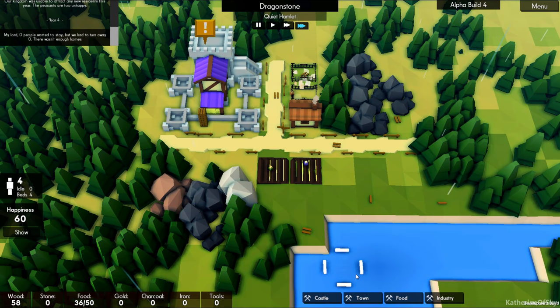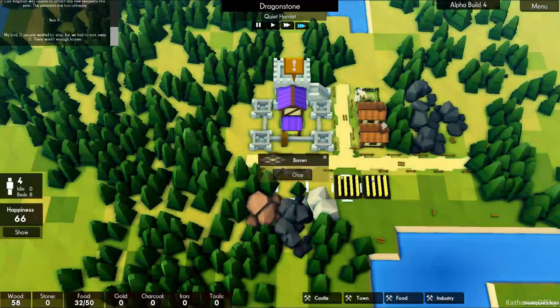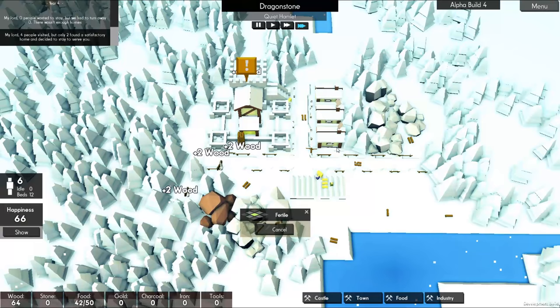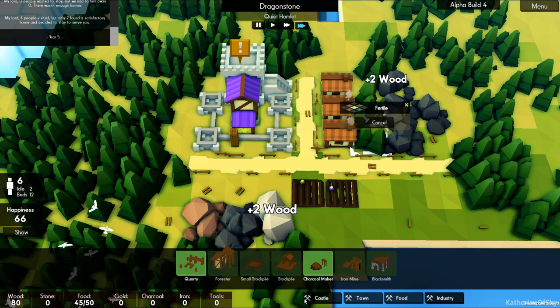Farms are getting worked. This house is for residents. We need at least two houses to expand the population. And then we're going to start working on getting this area cleared so we can get some stone and iron mined. I might even clear one of these houses to put in a granary. Let's get our stone mine first — quarry. Iron mine needs stone; they all need stone.